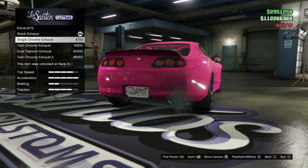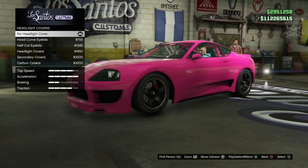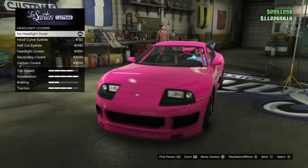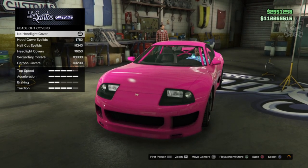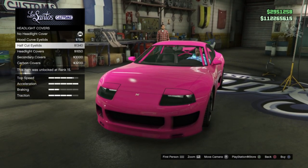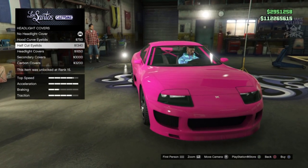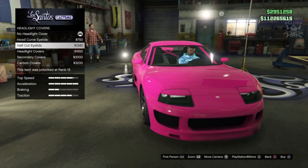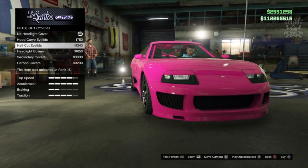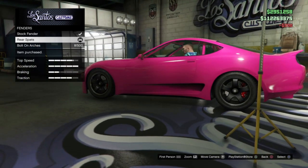For the engine, I'm going to grab the level four engine upgrade. For the exhaust, I'm going to get the single chrome exhaust. Moving on to the headlight covers — even though the stock headlights look sweet, the car in the film has slightly shorter, smaller headlights. The half-cut eyelids are definitely the ones to go with because they make the headlights appear shorter, like in the film, and they just look mean.